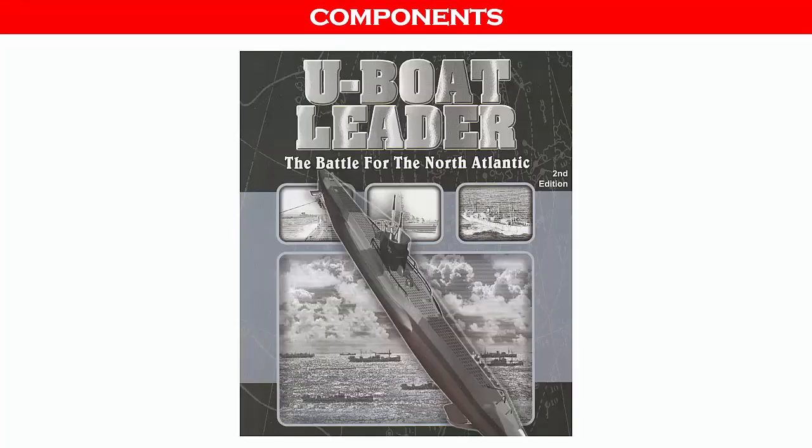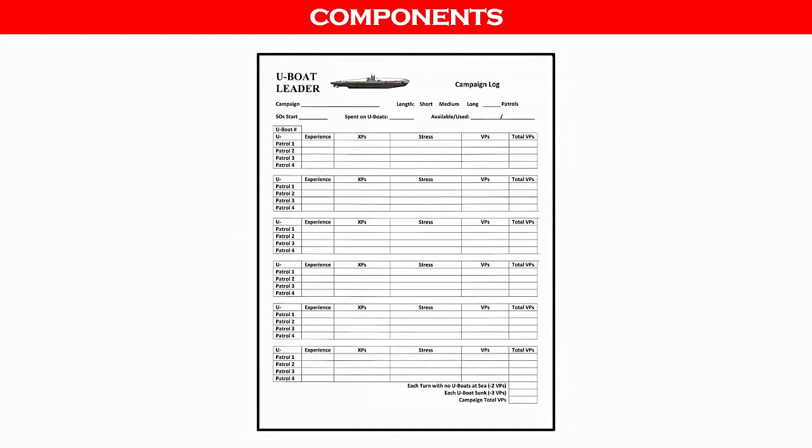There is one 32-page color rulebook. There is one campaign log to track your U-Boat's progress throughout the game. This is meant to be copied and used. You can also download a version from the publisher at dvg.com. The link will be in the description.